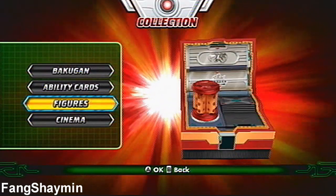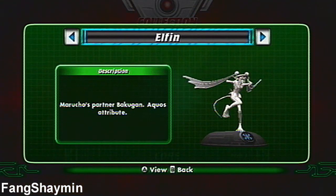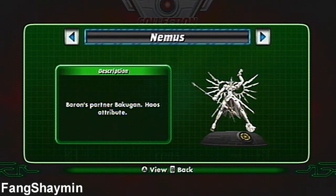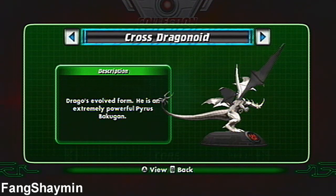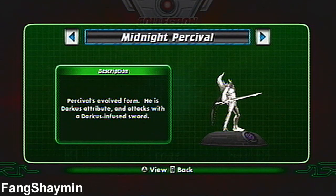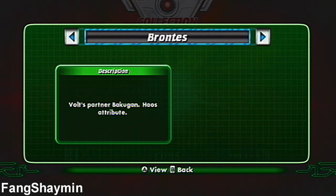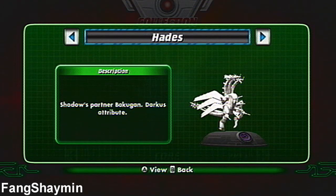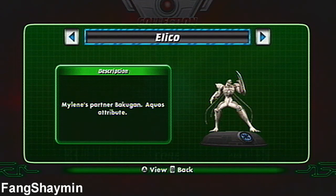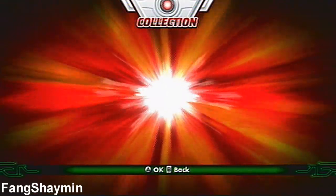Now for the figures — the core figures. Here's Neo Dragonoid, Elfin, Percival, Ingram, Nemus, Wilda, Cross Dragonoid, Dual Elfin, Midnight Percival, Master Ingram, Mega Nemus, Magma Wilda, Brontes, Hades, Altair, Mechanical Helios, Primo Vulcan, and Eliko. Sadly, there isn't one for Wired.